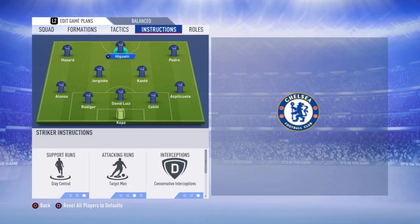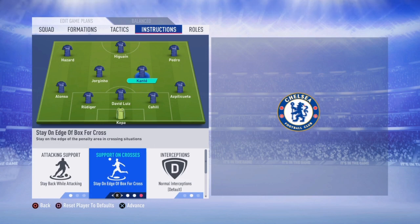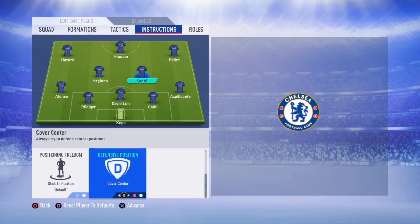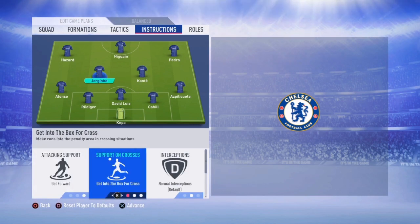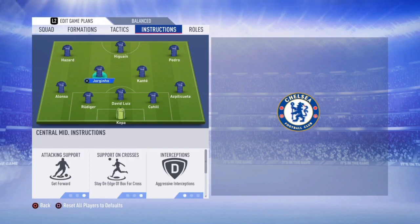Into the midfield, Kante will stay back on attacks. He will stay on the edge of the box for crosses and cover the center with outright aggression — a trait he is best known for. Jorginho, however, will get forward. He will stay on the edge of the box for crosses and cover the wing.